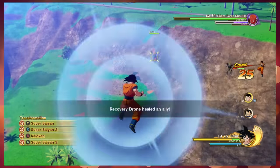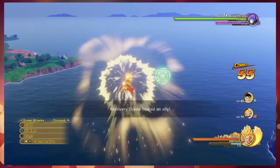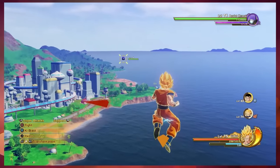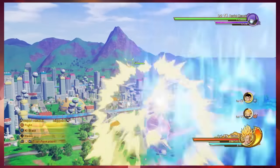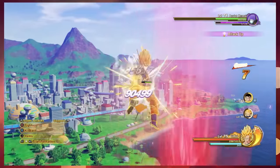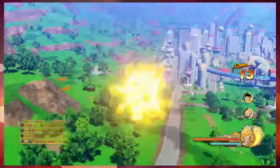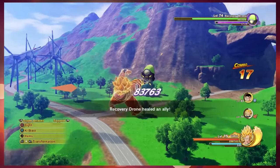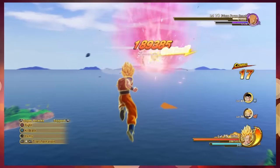Once you're in the fight, beat them up quickly and leave just one enemy in front of you. At this point, when only one enemy remains, step back and transform into the form that you want to use in free roam. In this example, I'm going to use Super Saiyan 2.